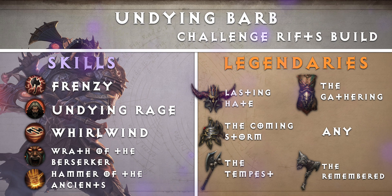Now let's look at our Challenge Rift build, Undying Barb. Challenge rifts are all about being well-rounded so that your Barbarian can thrive from start to finish. Focusing too much on AoE damage results in painfully long boss fights, and without enough AoE, you'll never get to the boss in time. With the right combination of skills, you should be able to dominate throughout the entire Rift.